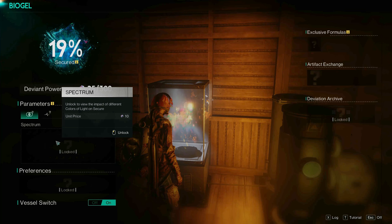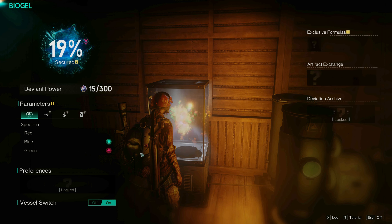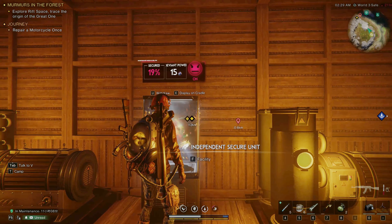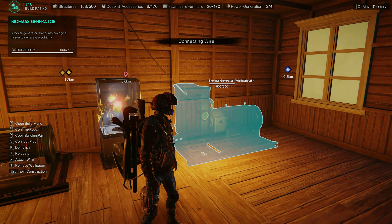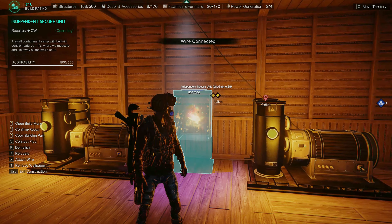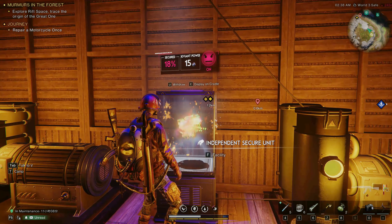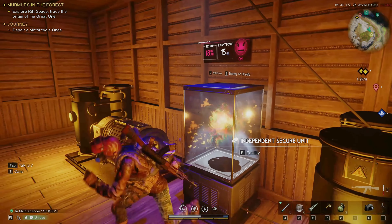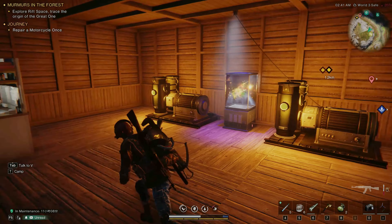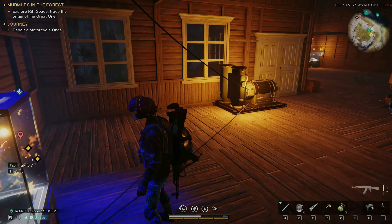I unlocked the spectrum first because I think this is the easiest that we can provide. It likes blue light. Let's make it now to change the Biogel's mood. It's in half — I think Biogel doesn't like these generators here, so let's put them far away. See? He's okay now.